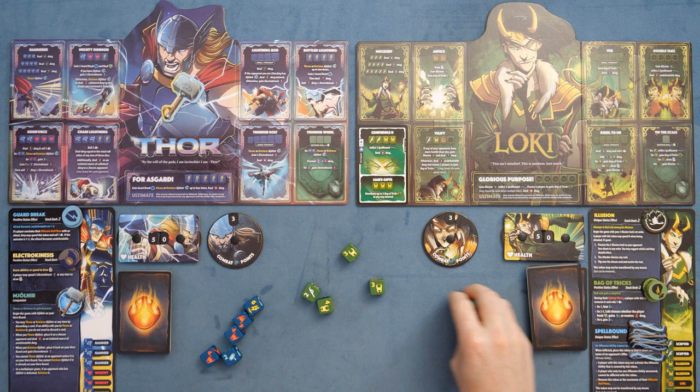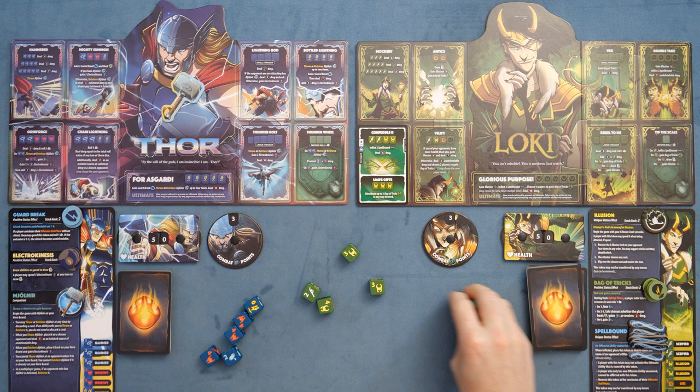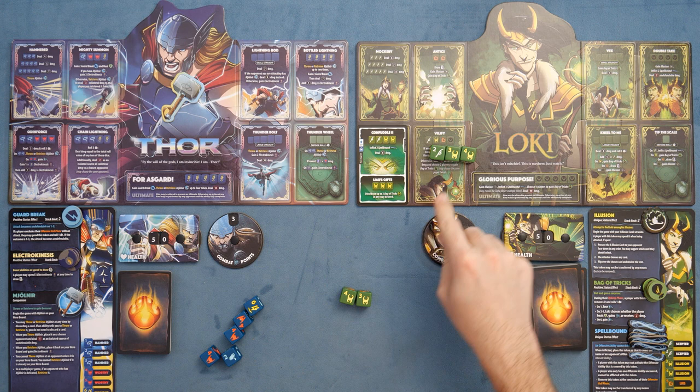From there you have a main phase where you can play some of your cards, and from there you go to your offensive roll phase, where you have three opportunities — very Yahtzee style — to roll dice and see what you want to activate. I have a two, three, and four, which might be what I want to go for.